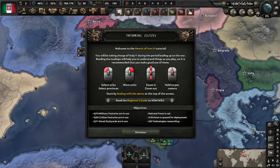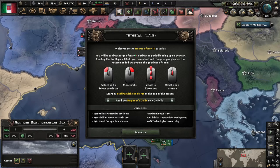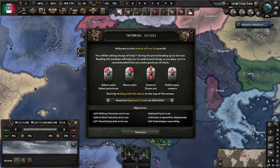So, 15 pages for each one. Welcome to Hearts of Iron 4 today. We'll be taking charge of Italy during the period leading up to the war. Reading the tooltips will help you understand things as you play, so it is required to make good use of them. Select units in province, move units, zoom in and out, watch camera. Start by dealing with the alerts at the top of the screen.